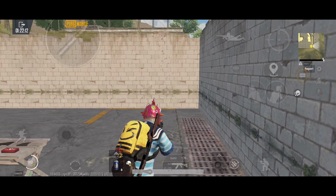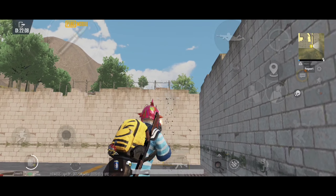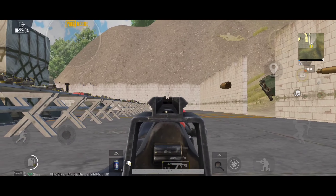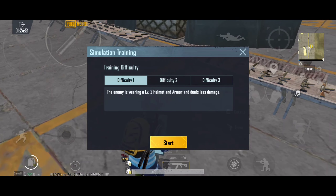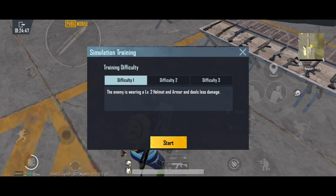The vertical recoil is quite significant, but with a grip it becomes manageable. M762 performs better in mid range, while AKM is best in short range.